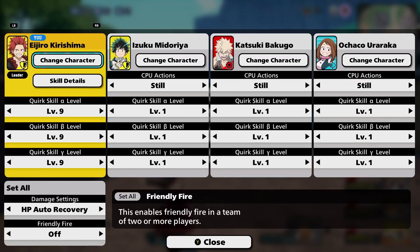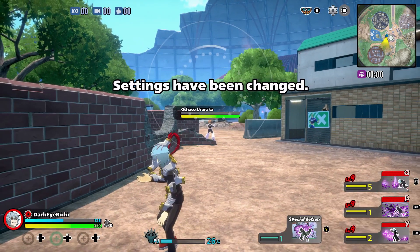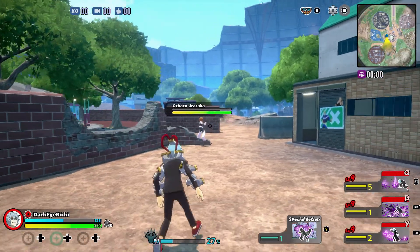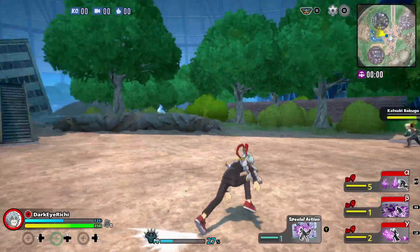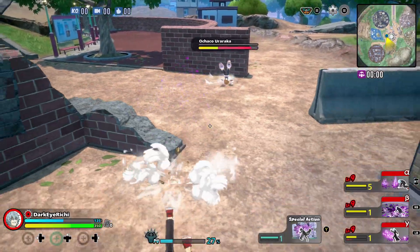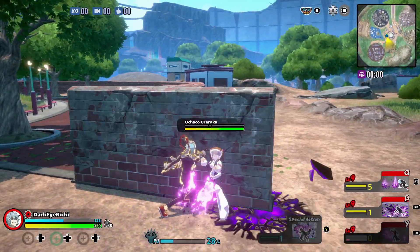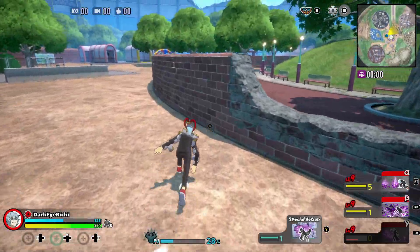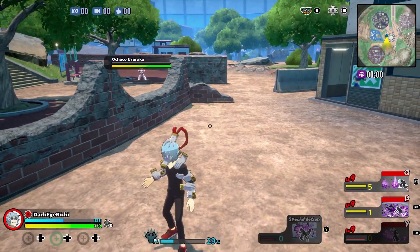Next we got Shigaraki — he's also gotten buffed. Increase the number of bullets at all levels on his grab. He now has two grabs! He used to have only one. I can grab her, throw her, read where she's going to go, wait for it, then grab her again. It's actually insane that he has two grabs now — that's gonna be game-changing for Shigaraki.